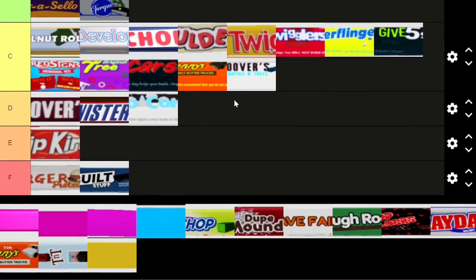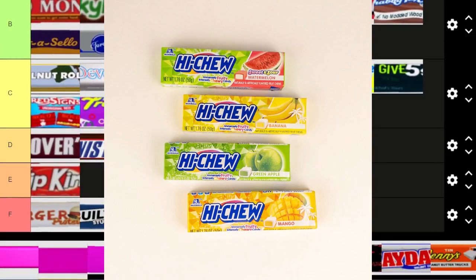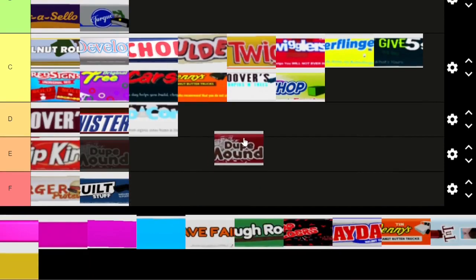Next is High Chop — this one has to do with Hi-Chew and there's zombie wood on the side. It's not super creative — it's going to be a C tier.